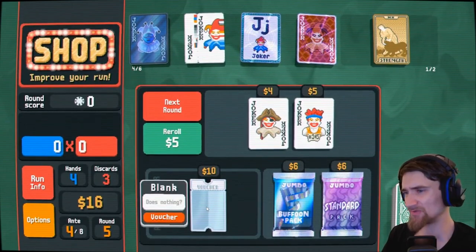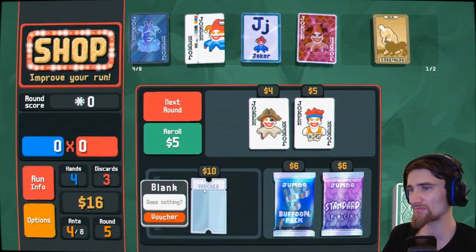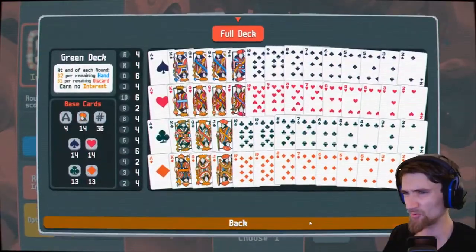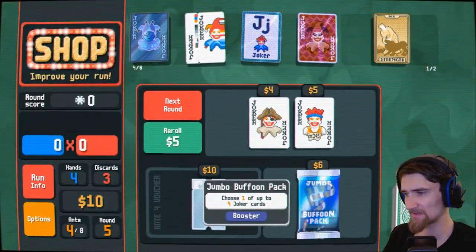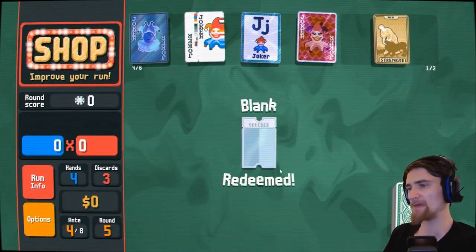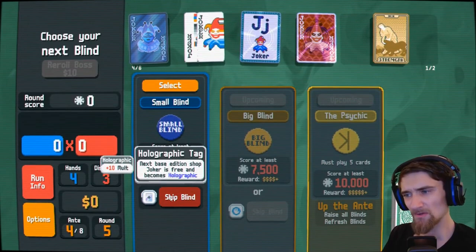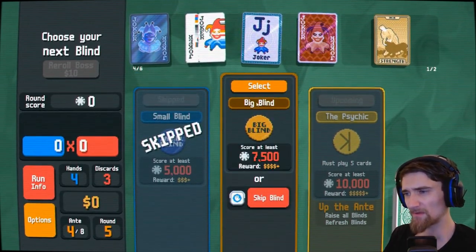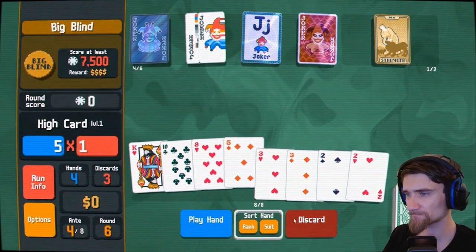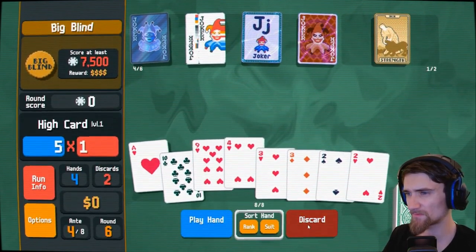I guess I'm stuck. That's very tempting — I will do that later. Give me that ten, thanks. One of four joker cards — I'm doing it, I'm getting a blank. I don't know what that does after I buy it the first time. I want that card before I go to the boss blind.